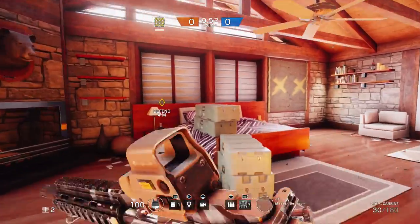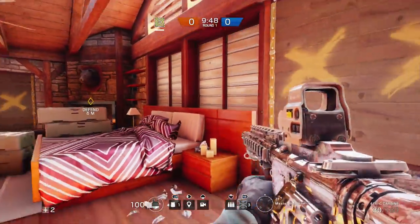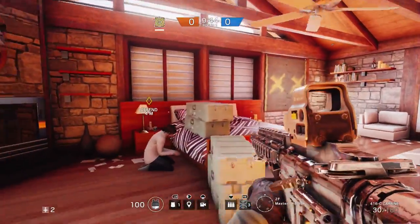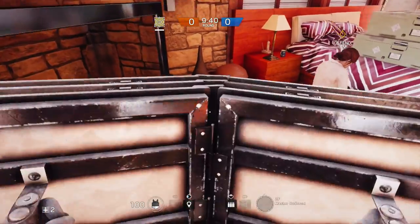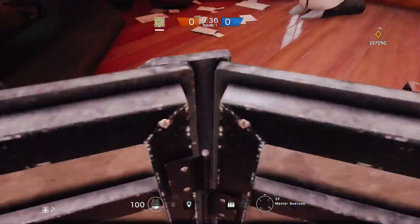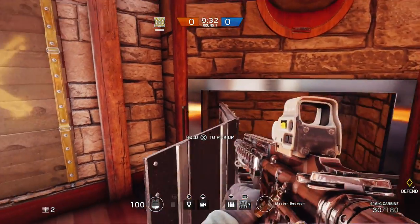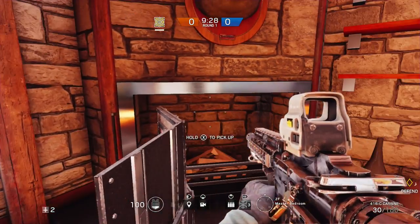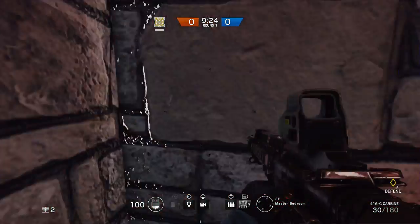The last spot I have for you guys today is on the map Chalet. This spot is really cool and it was shown to me by R6 Rejected, so shout out to him for showing me this spot. It's a very cool spot in Master Bedroom and you can easily defend the hostage. What you're going to do is take your shield and place it right about here — you just need a little gap between you and the wall. Then come and vault into the fireplace; just find the little vault sign somewhere around here, right there, and vault.